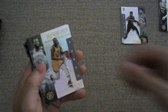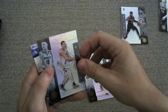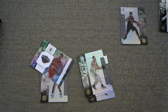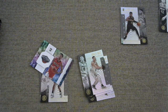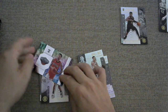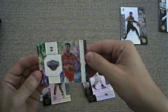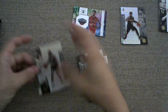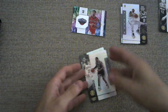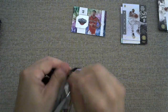In pack number two we got Draymond Green, Donovan Mitchell, a Nikola Jokic, and a rookie — Nickeil Alexander-Walker. Instant Impact. That's super cool. And then a Caris LeVert finishing things off with an RJ Barrett. So a bunch of rookies in the first couple of packs, but none of the two major stars that we were looking for. We still have a couple of packs left.